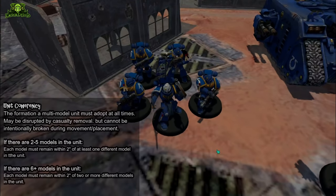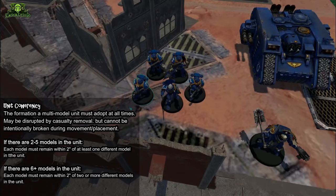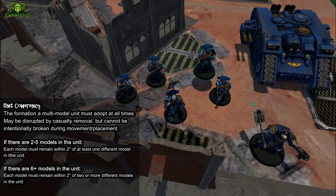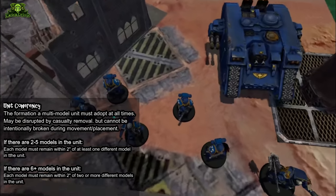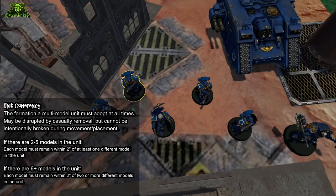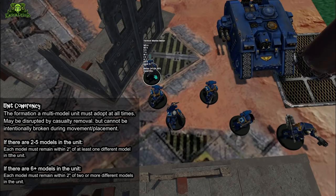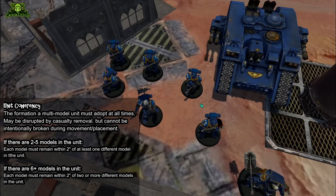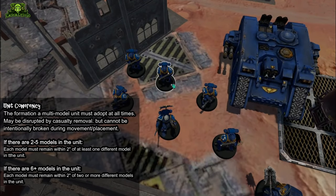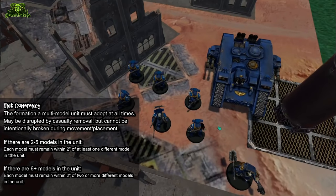If a unit is made up of multiple models, it is restricted by coherency — the distance at which each model has to operate from the rest of its unit. If your unit is five models or less, each model needs to be within two inches of at least one other model. If your unit is six or greater models, the coherency rules get more restrictive: each model must be within two inches of at least two other models, so they'll have to clump together a bit more.